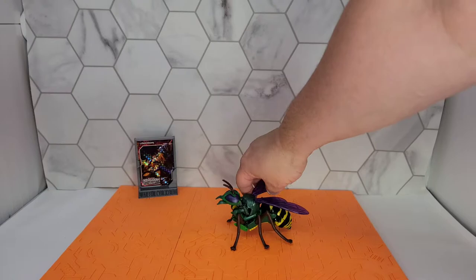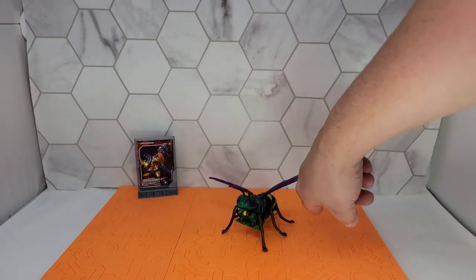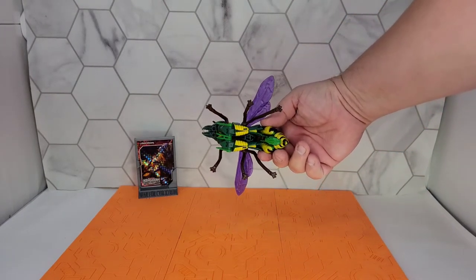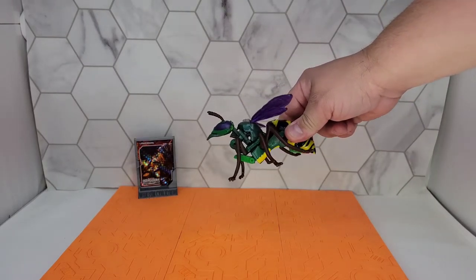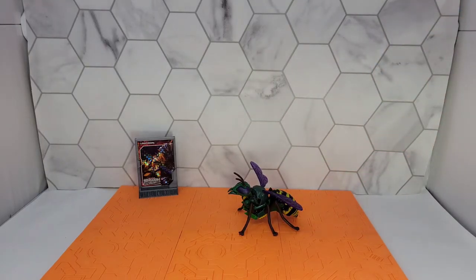You can tuck the wings back, you can have them out, you can open and close the mandibles. You can adjust the legs a little bit, but it's kind of pointless. It's not going to hide the robot completely. I don't like that you can literally see through his chest cavity — that's a little off-putting, but what do you expect? You're not going to get perfection out of these — you're not going to have a beast mode that is 100 percent.